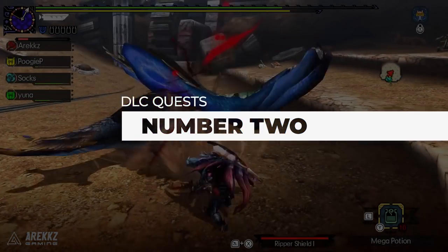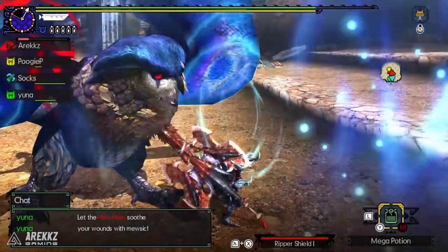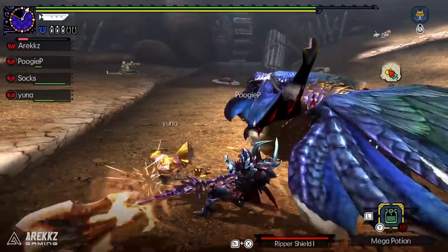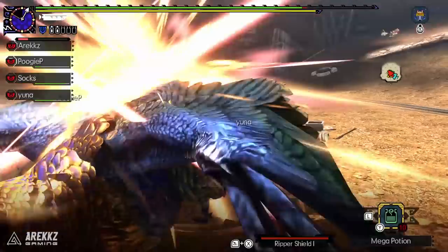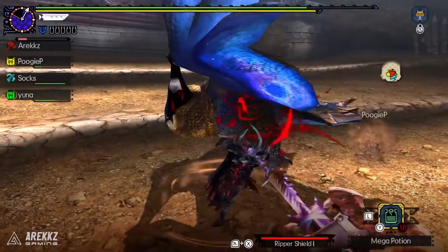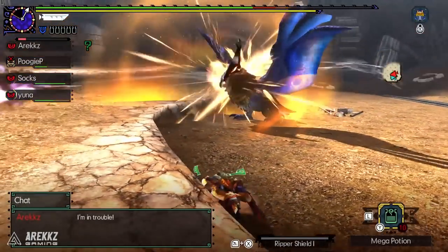Moving on to number two — technically I'm cheating a bit here since this isn't one quest, it's a collection of quests, but I'm grouping them because they all fit into one category: The Legend of Zelda. GU has a ton of cool collaboration sets and as a huge Zelda fan these quests are high on my priority list. Admittedly not all of the gear has the best skills or is massively viable, but since transmog is a thing you can take this gear and use its appearance if you so wish. There are five quests to chase down in total.